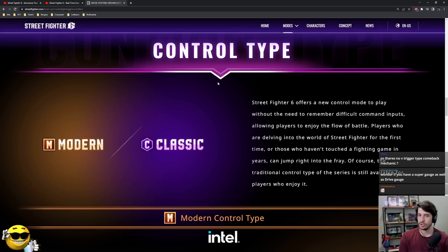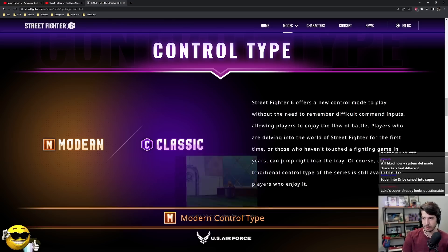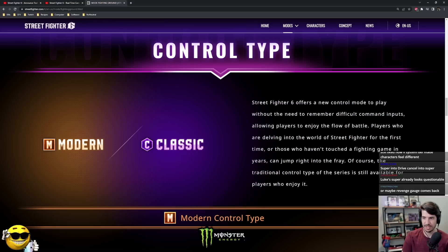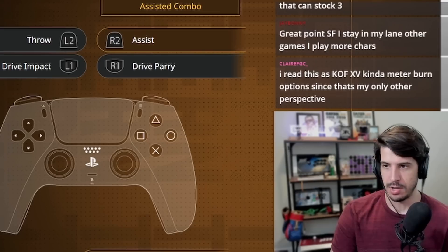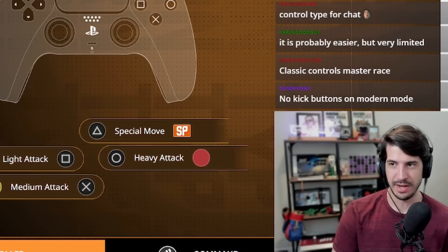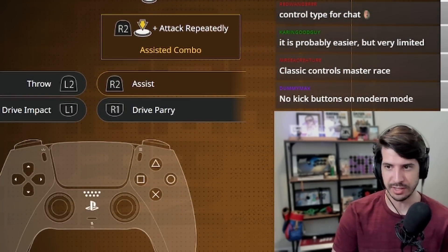Control type — Modern and Classic. Street Fighter 6 offers a new control mode to play without the need to remember difficult command inputs, allowing players to enjoy the flow of battle. Players delving into the world of Street Fighter for the first time or those who haven't touched a fighting game in years can jump right into the fray. Of course, the traditional control type of the series is still available. I wonder if they're going to clarify if there's any drawback, for example, or benefit to using classic.